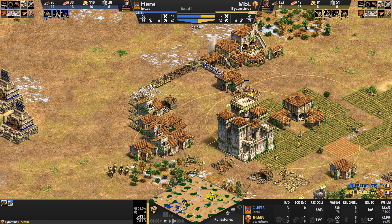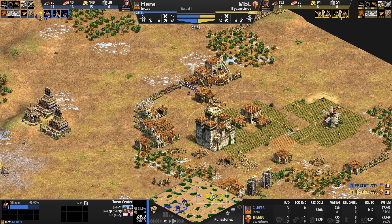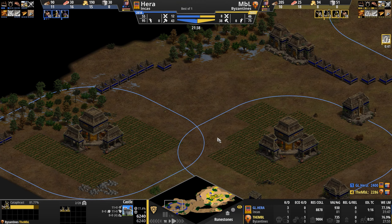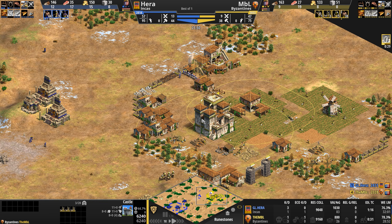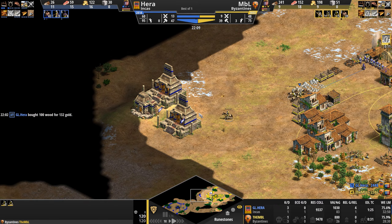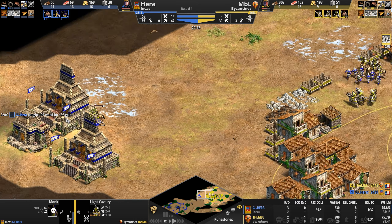By the way, that scout did die inside Hera's base. Hera for his part is going up to three town centers. With that scout, has NBL seen any of them? Yeah, he saw the second TC — just keeping those scouts alive and microing them is just an absolute boss move out of NBL. Two eagles are in — a palisade wall and a half-built house are standing in the way of these eagles running amok. Good time maybe to go after a monk — he just now sees that there are two monasteries, catches a monk in the open, and the monk dies immediately.